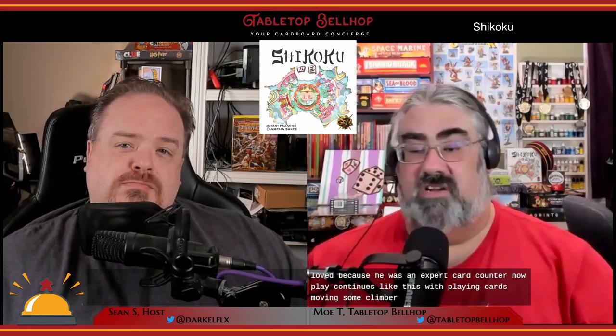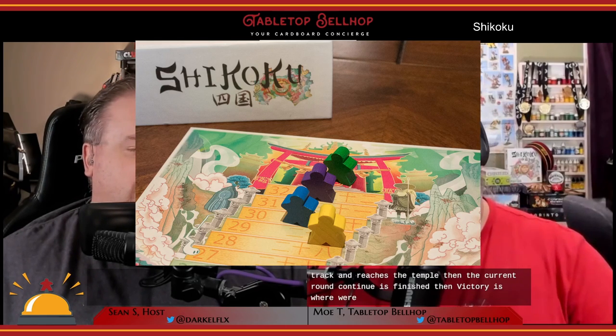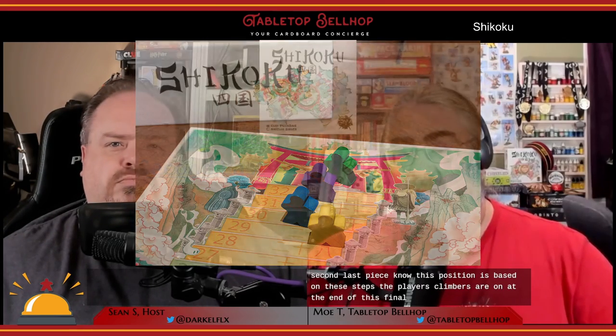Card counters are going to get rewarded for keeping track of what cards are in play and which aren't. Play continues with playing cards, moving some climbers, then drafting new cards, until at least one player hits the top of the track and reaches the temple. Then the current round continues and is finished. Victory is rewarded to the player or players in second and second last place — based on the step their climbers are on at the end of the final round. All players who reach the temple on that final round are eliminated; it doesn't matter what order they reach the temple.